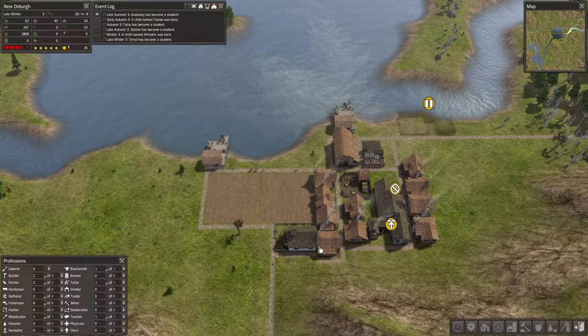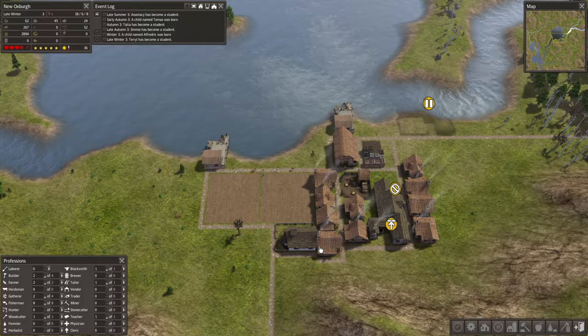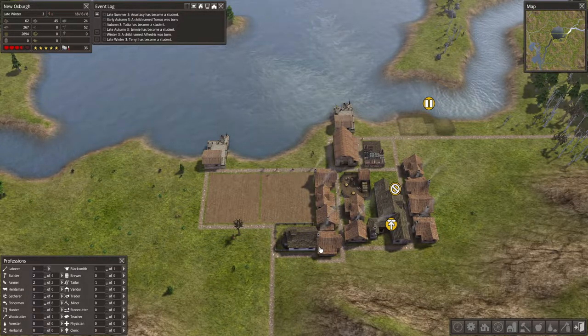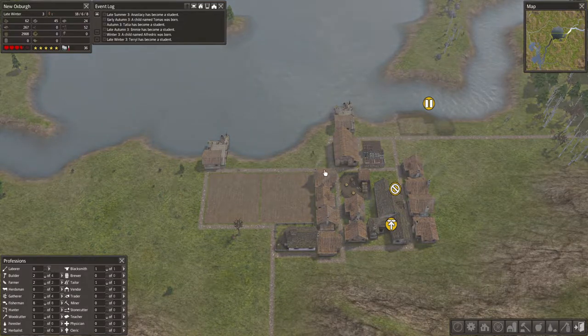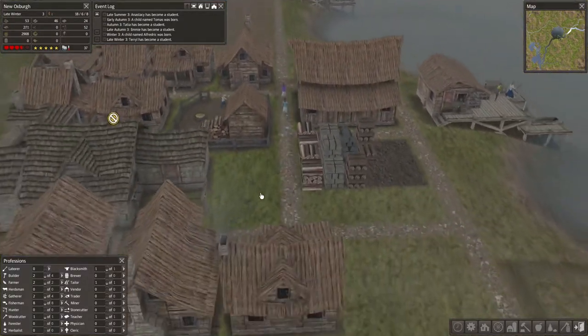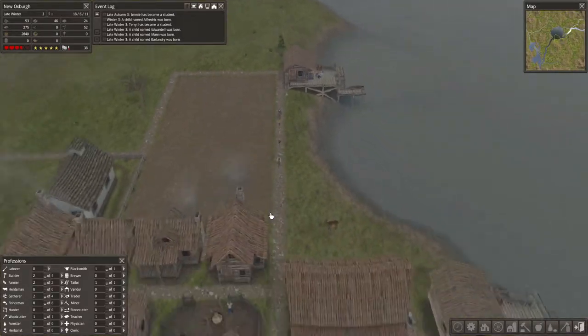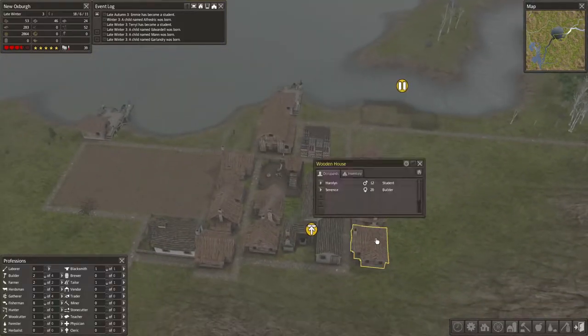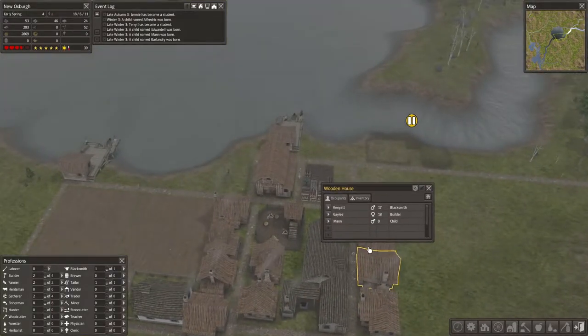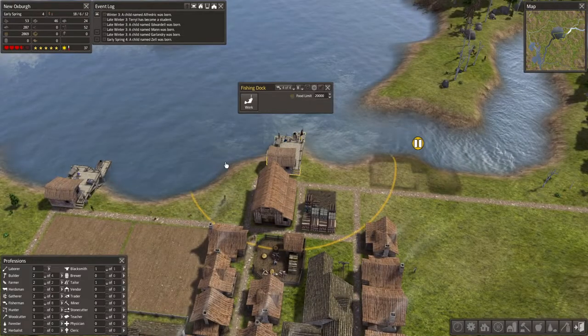Just a brief flurry of snow there — last of the winter probably, should be into spring soon. This is proving a very busy pathway, but it's fine because everyone can walk through each other so there's no issues. More kids — yep, this is what building houses does for you, you get kids. And that barn is filling up actually.